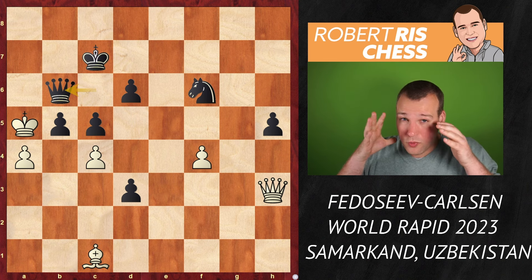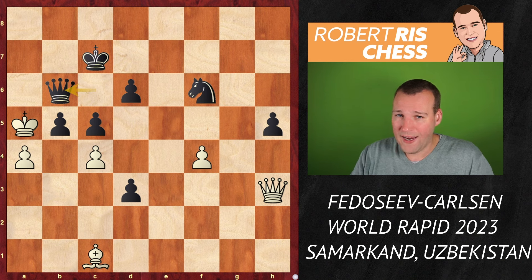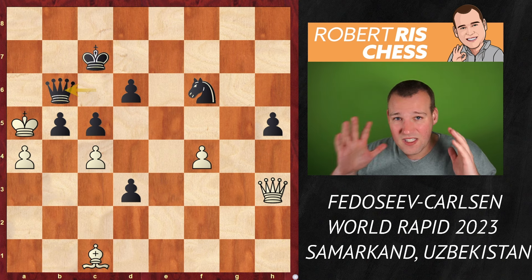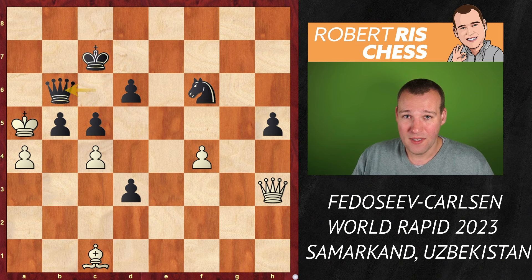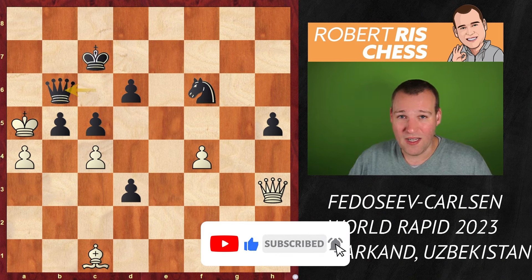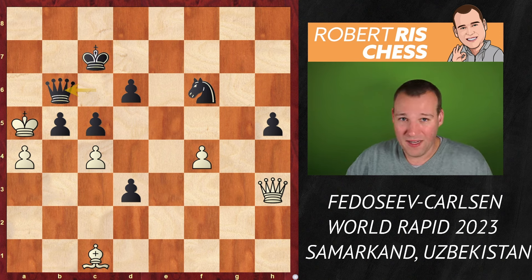This turned out to be a crucial win for the outcome of the tournament, because a few rounds later Magnus Carlsen managed to win the World Rapid Championships for the fifth time in his career, making it 16 World Championship titles — incredibly impressive. The way he played throughout this event: very nice, in control, not giving any chances to his opponents. Defeating a world-class top grandmaster like Vladimir Fedoseev in such a style — an absolute model game of how to play the Nimzo Indian and positional chess with imbalances in pawn structure, knight versus bishop. Very instructive.